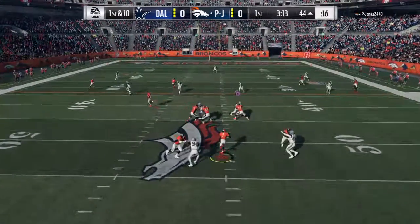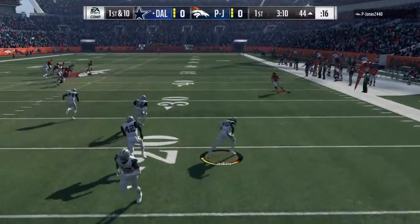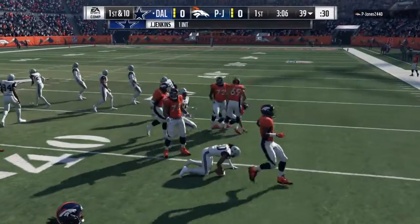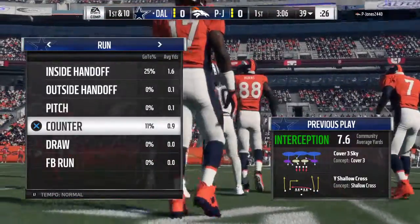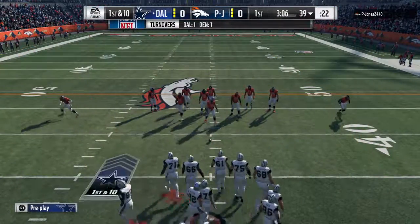They look to throw on first down — a bad throw, intercepted, picked off by Janoris Jenkins. A great return, up close to the 40-yard line. That's a drive killer right there. Not a really confident throw either — this one was kind of up for grabs and it's going to come down in the hands of the wrong team.